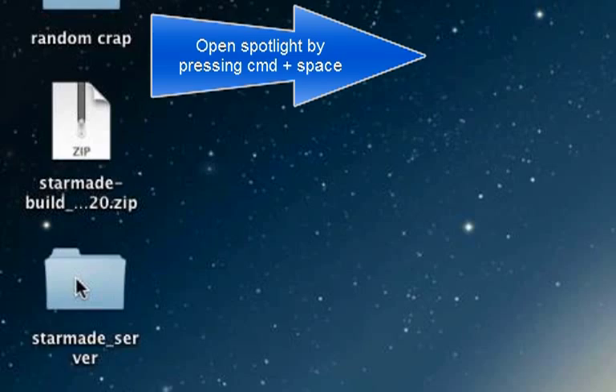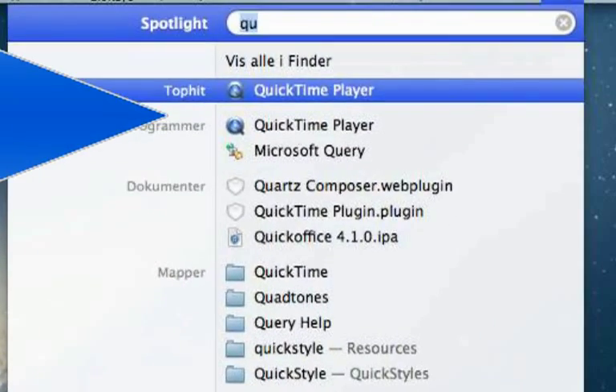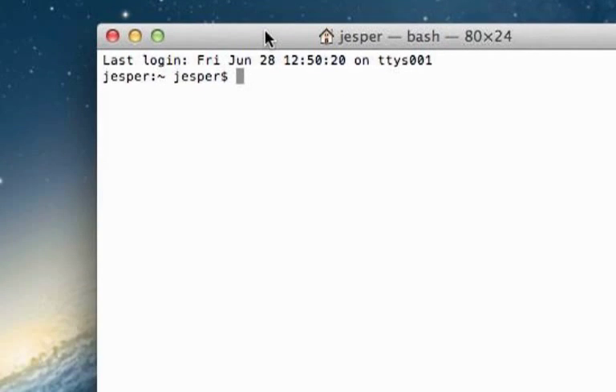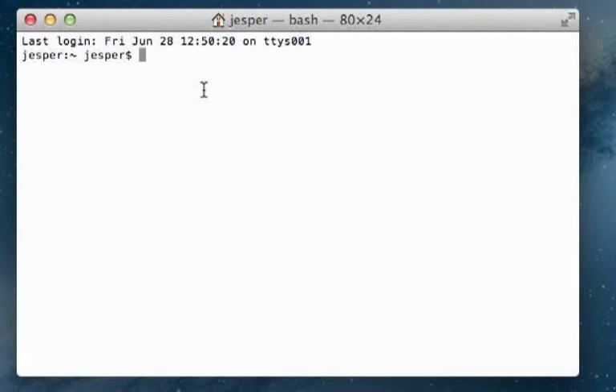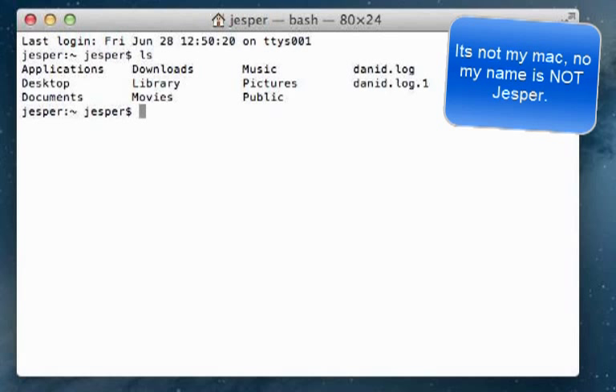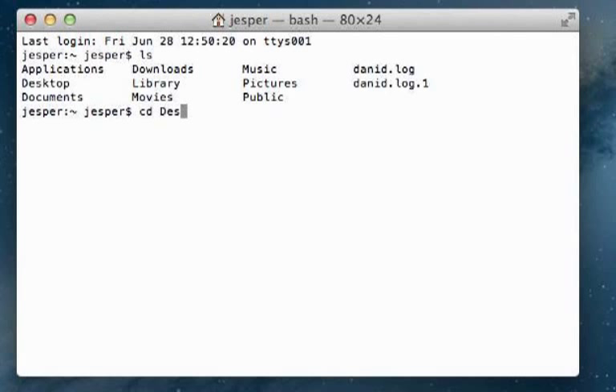Then we want to open up our terminal — right here. Since the program we're about to run doesn't have permissions to execute, we want to give it that. So go to terminal and type in CD desktop.